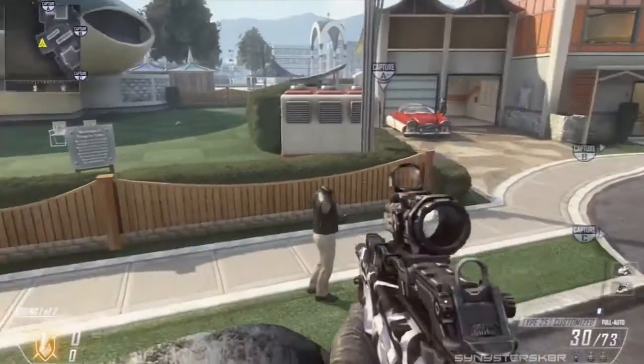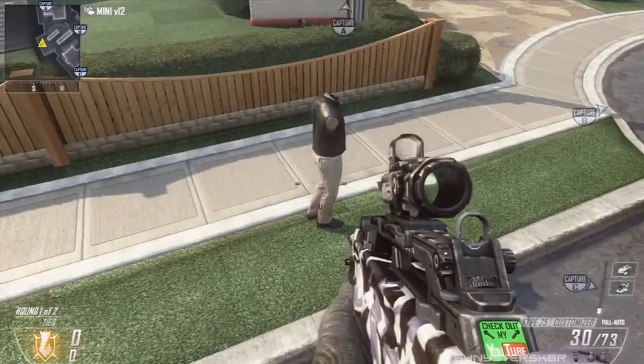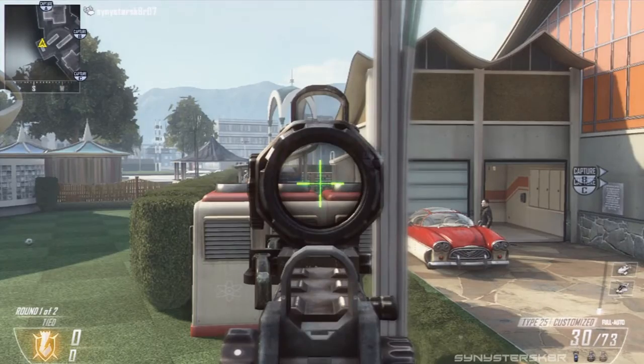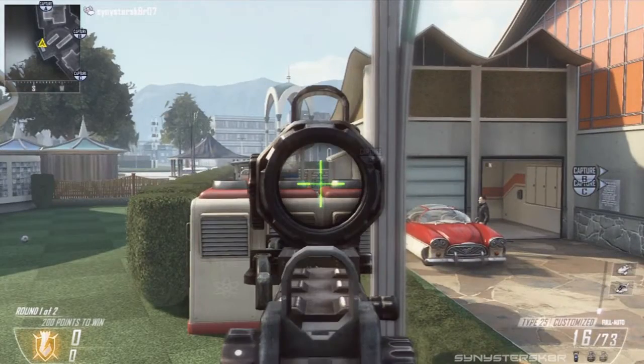This also works for the A side - it's not as good and I wouldn't really recommend it, but you can jump on top of the fin and get a nice line of sight into their spawn. You can also jump onto the mannequin, which isn't always there - he's there some games and gone in others - but you can again get a nice line of sight into their spawn and see where they're coming from.